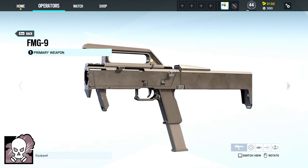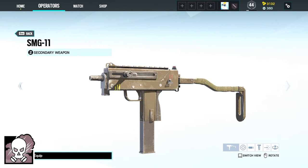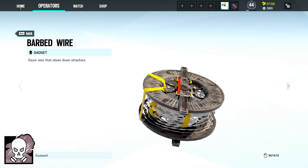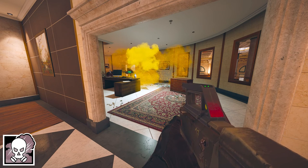Smoke is equipped with either the FMG9 or the M590A1 and the P226 MK25 or the SMG11 as a secondary. He is using either one deployable shield or two barbed wires as his gadget, and Smoke comes with three remote gas grenades as a device which set remote detonated gas charges.